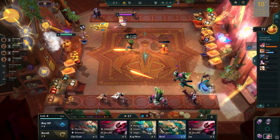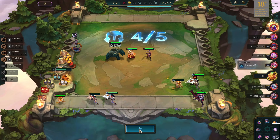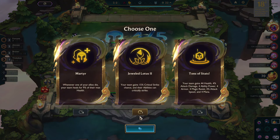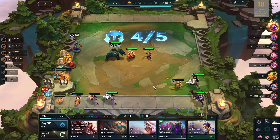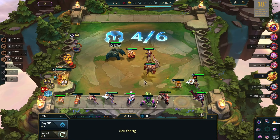Once again, I went on a losing streak. For the second augment, luckily, I got the Fortune Crest as my last choice. This is where I planned on playing the 7 fortune. Moving to level 6, I also got a Galio.